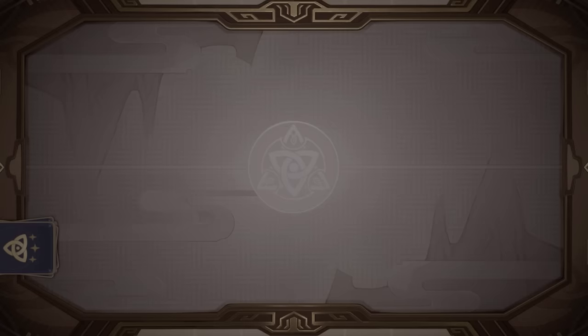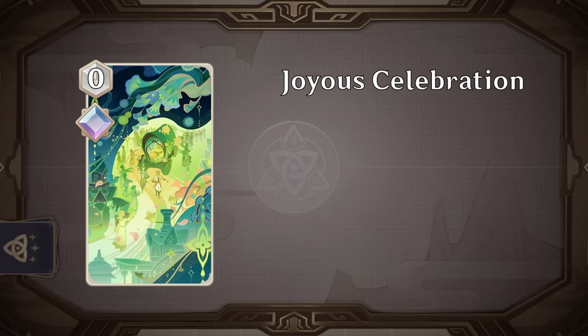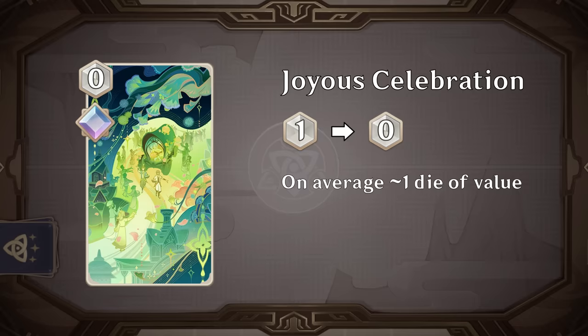First up is a change to the arcane legend Joyous Celebration, going down from 1 to 0 cost. This is a nice buff and the second one Joyous has gotten recently, but even now I don't think this is worth playing. In the average case it often cleanses about two elements, which if you listen to the TCG 101 on card evaluation you know to be equal to about 2 damage worth of value, roughly equivalent to 1 die. So this doesn't quite compete with other more powerful and less situational arcane legends.